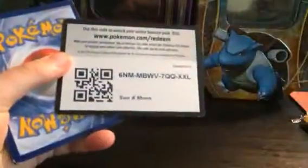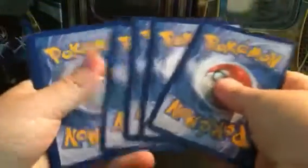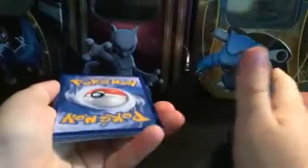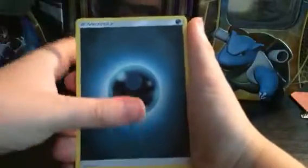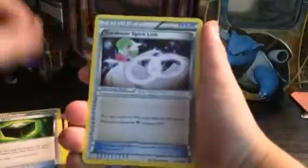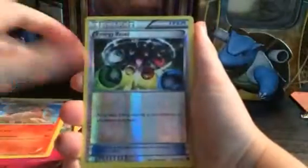Let's get on to the third pack — Sun and Moon. It's a code. I'm going to do the guess-that-energy; we're going to go with water. Oh, it's dark — dark energy. Got a Greedy Dice, a Gardevoir Spirit Link, a Nosepass, a Rainbow Energy, a Marill, a Torracat, a Reverse Energy Reset, and a Swampert. I'll take it.